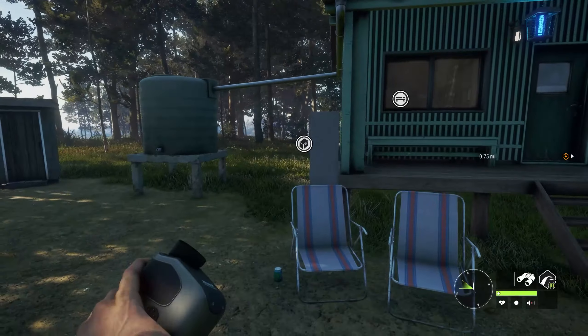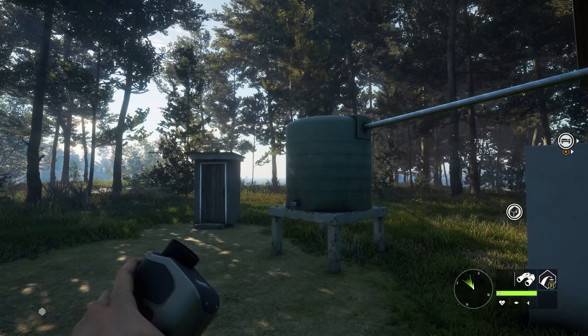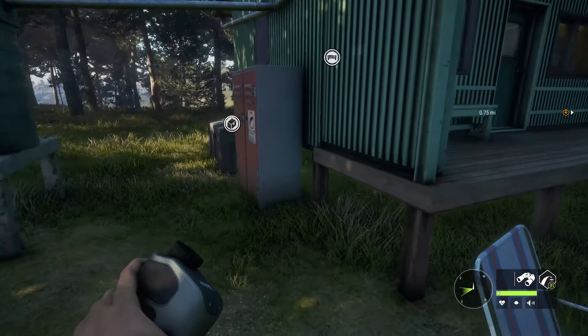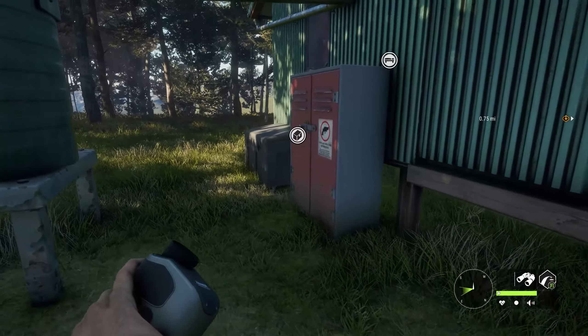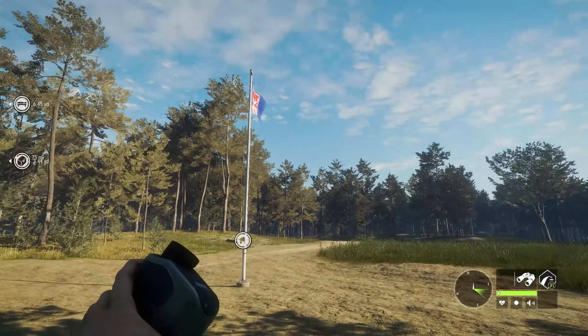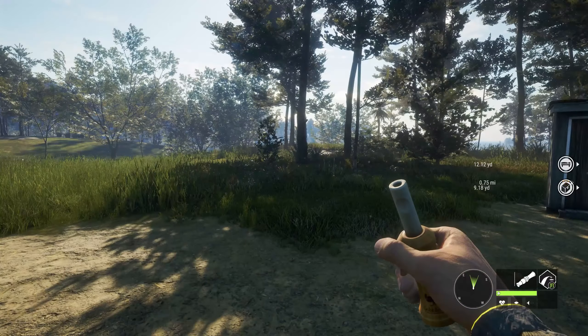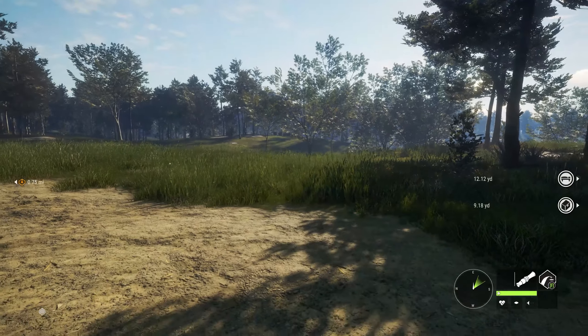Look at this — you got little lawn chairs here, got an outhouse there, a little rain collector. There's the gutter that goes into that. There's the locker for all our fun. So we have our cash and everything here. This is our outpost — but you know what? Let's go a-poaching here this day.